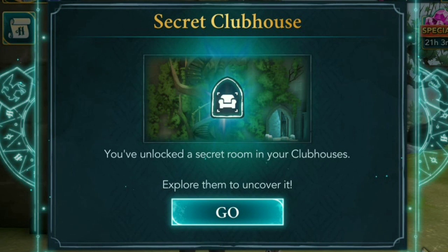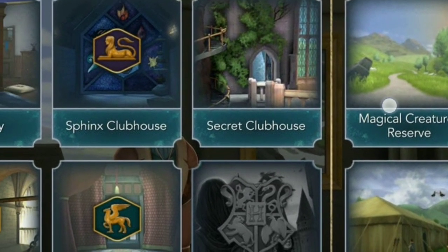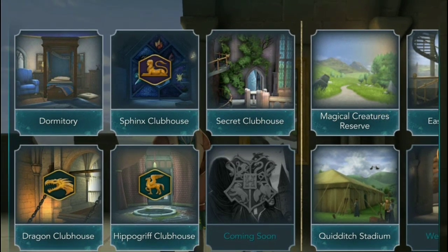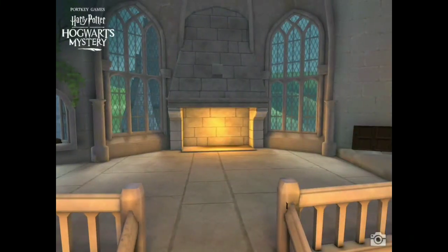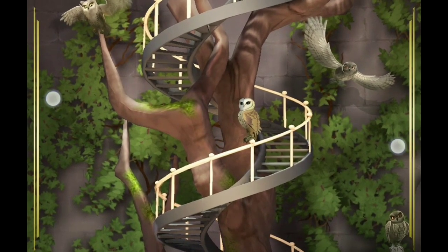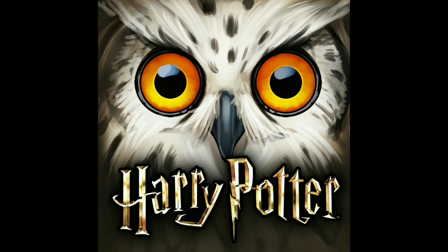You've unlocked a secret room in your clubhouse. Explore them to uncover it. You will see this Secret Clubhouse and you can enter it through here or through your clubhouses. It's either Sphinx, Hippogriff, or Dragon. This is the preview from social media, Facebook and Instagram. And this is the icon of the new update of the Hogwarts Mystery Game — an Owl.